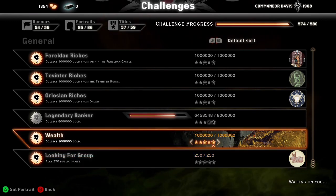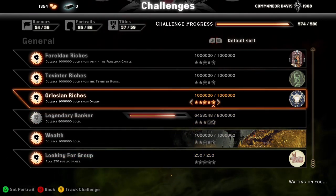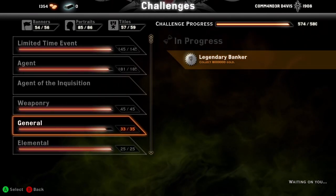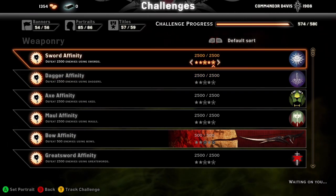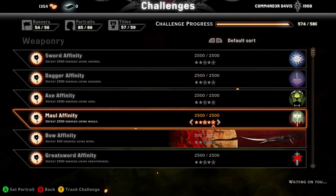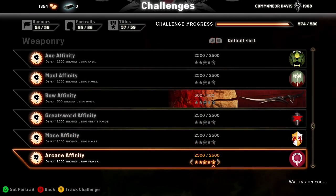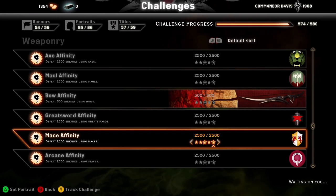There's no real way to grind for Inquisition score other than doing challenges in the beginning. The easiest ones to do are weaponry since you'll have all sorts of those, especially if you're playing solo. The first one I'd recommend getting out of the way would be the maces challenge because maces are not good.